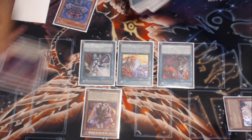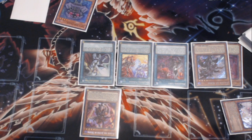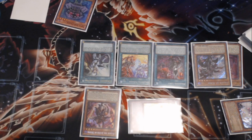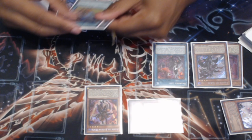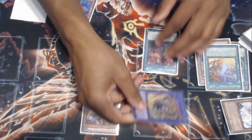With that, you would obviously send your Tragedy and your Fallen of Aluber to the Graveyard. Then you'll be searching your Lubelion. Right here you'll be making Lubelion Chainlink 1, Tragedy Chainlink 2, and then your Branded Lost Chainlink 3. Your opponent will not be able to respond with anything here — no Nibiru, no Infinite Impermanence — and your Lubelion, who is super glary right now, will be resolving.